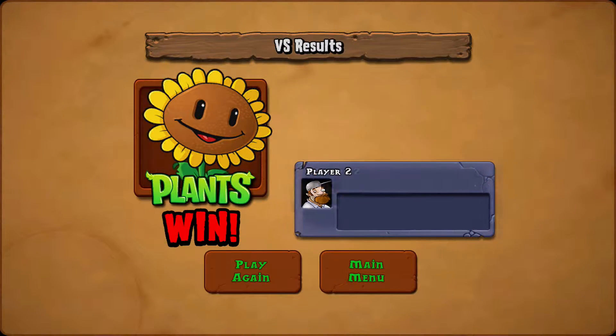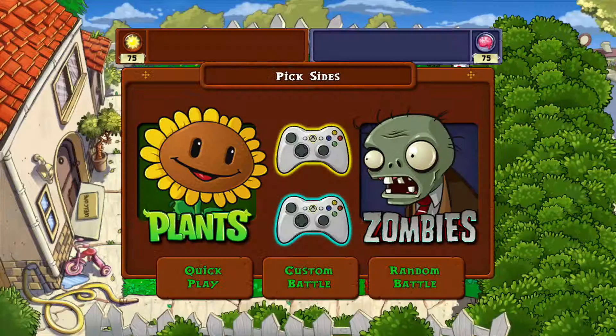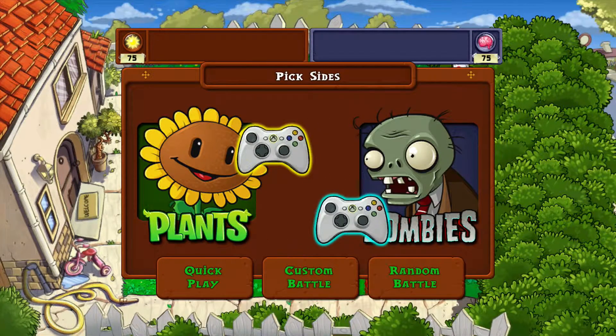Hey everyone, Philly Cheesesteak here, back inside Plants vs. Zombies, and today I'm doing the Explodonator achievement, where you have to kill 10 zombies at once using one single cherry bomb.